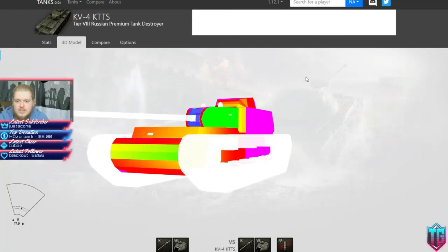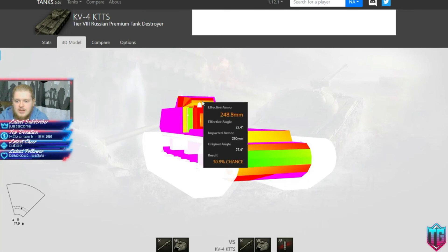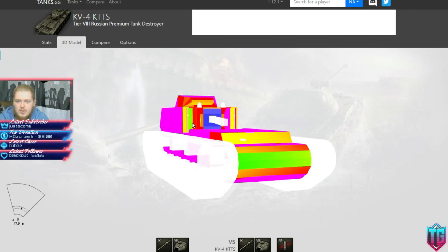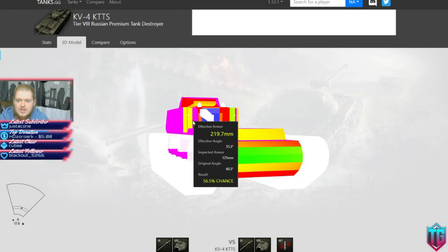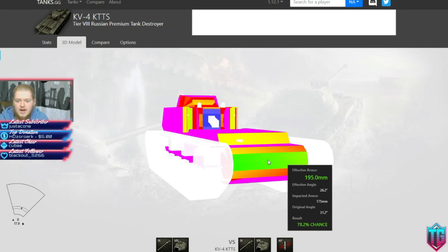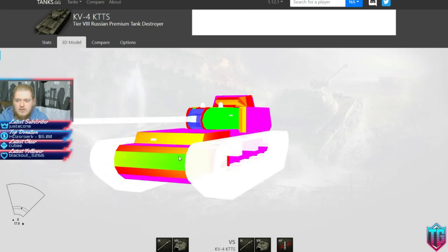I'm pretty stoked for this vehicle coming to the game. As you can see, when side scraping the only weak points this thing has are the flat side of the turret if it's aimed at you — which you can hit pretty reliably with any tank — and the upper plate, so you do have to wiggle yourself back and forth.